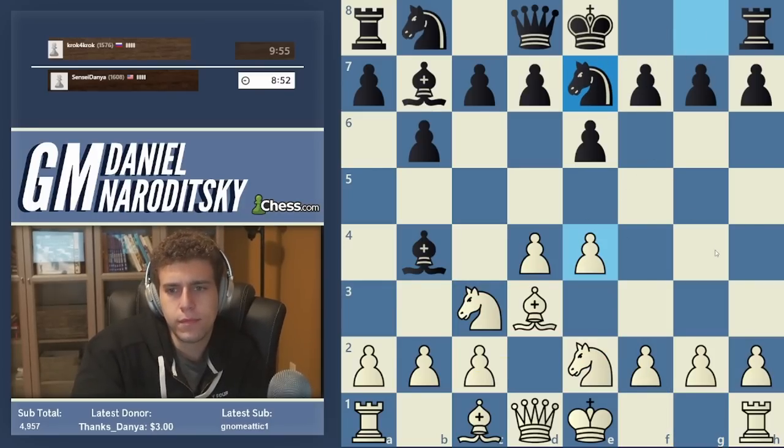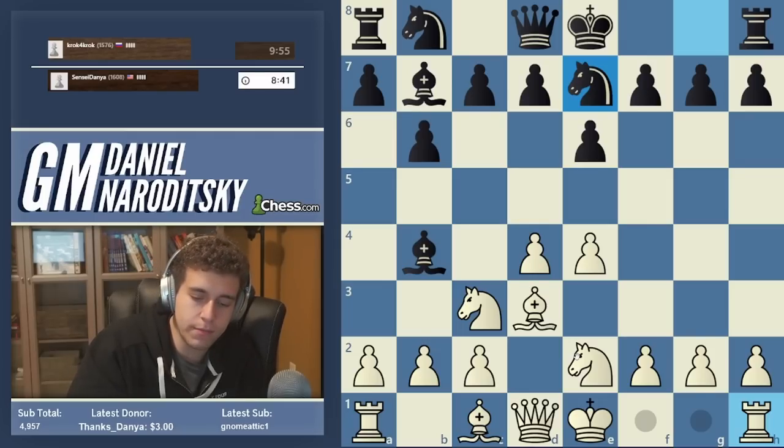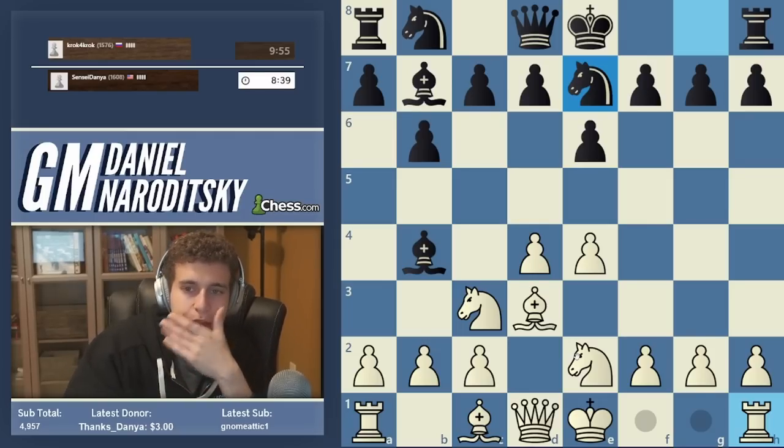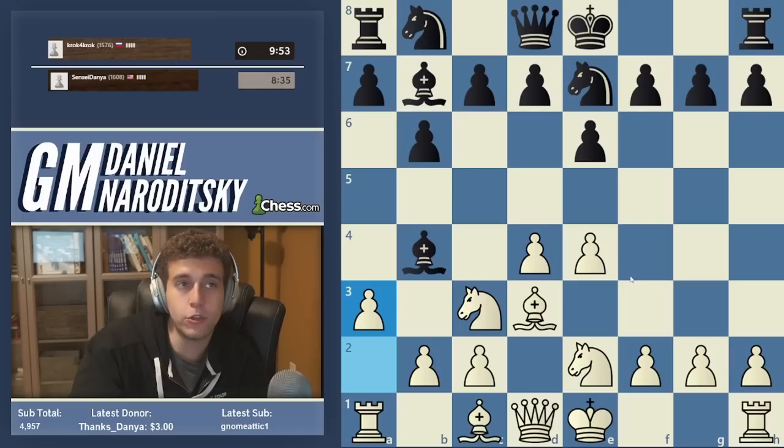Now we can either castle, or if we want to force things a little bit on the king's side — a3. We can play a3 and force black to take on c3, giving us the two bishops. I like the two bishops. Let's do it. Obviously bishop a5, b4. And now d6 — okay, this is pretty crappy. Now we castle.